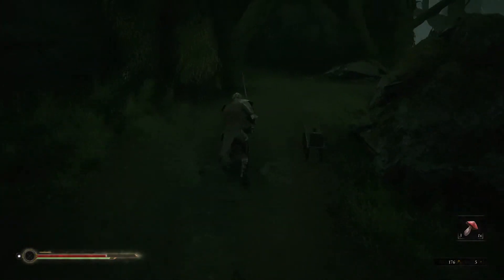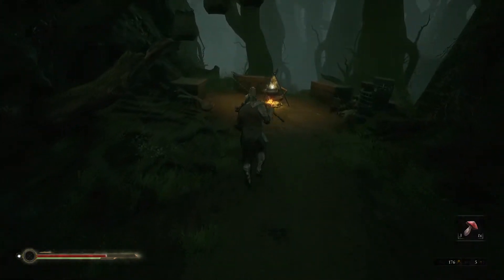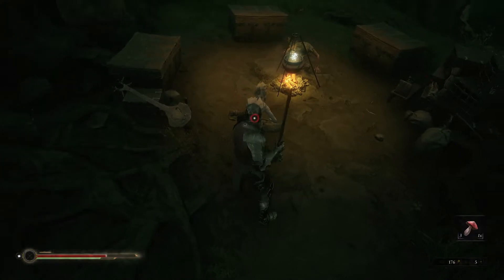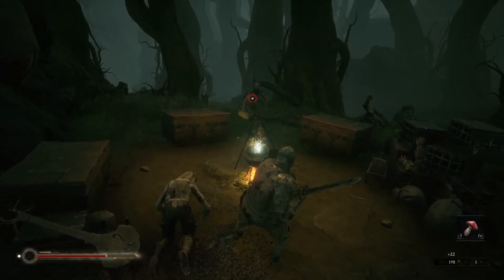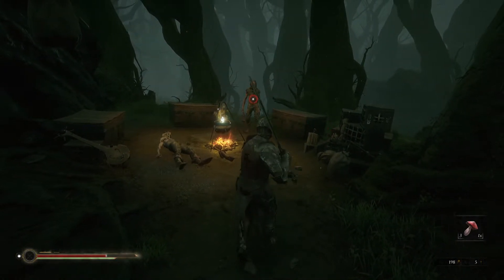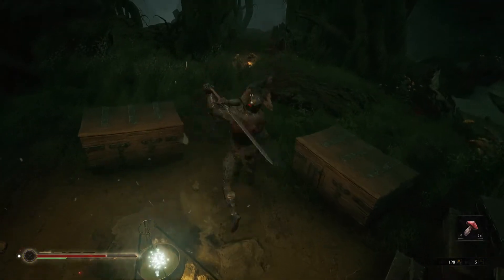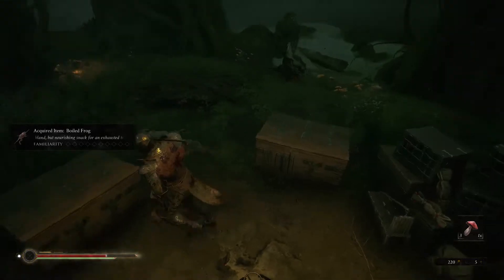Don't get me wrong, it does have some bosses that are like, oh my god, how would I have known that? I have a feeling you were going to leave me alone, but I can't risk that chance. Sorry. What do you got? Pick up boiled frog — I'll take it. It's mine now.